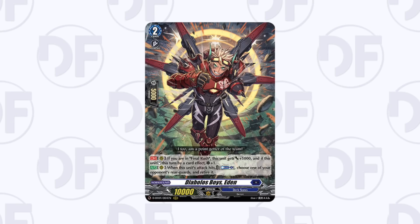Moving on to Dark States: Eden is a really good pickup for Bruce. It's a 15k attacker that gains a crit when re-stood and has on-hit pressure to pop opponent's rears. Bruce will be using this for a very long time, and they're already printing an order that powers up your front row, so that on-hit pressure from Eden will be even more relevant. This triple rare for Bruce is definitely worth having.